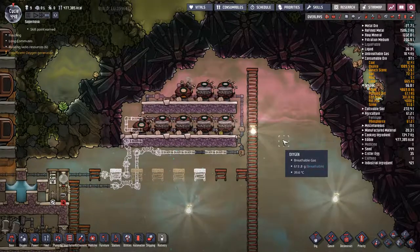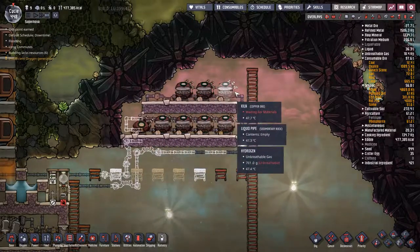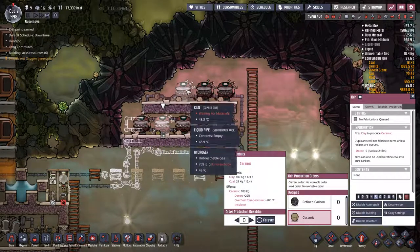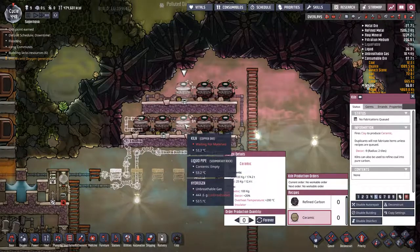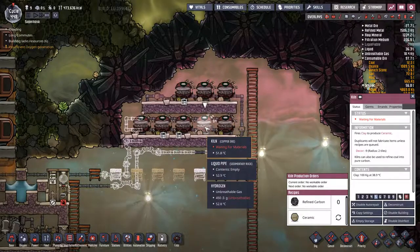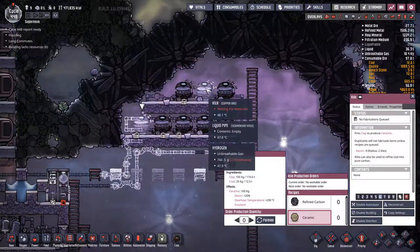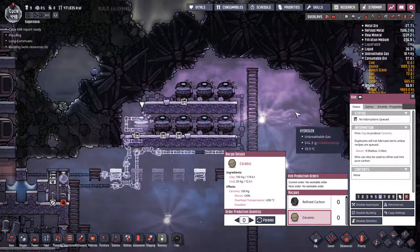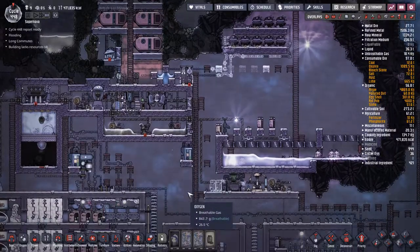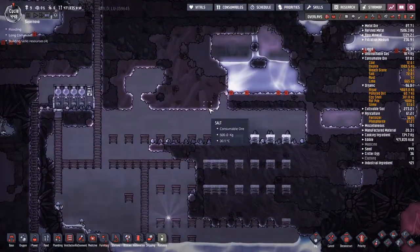Refined carbon doesn't take very long - it's pretty fast. Maybe I don't need all these kilns - that's a bit of a waste. Let's turn some off. We're just making more and more jobs. So we'll have three making ceramic and one making refined carbon. Now we can stop having the entire base running back and forth looking for coal. We're starting to cut this out a bit.